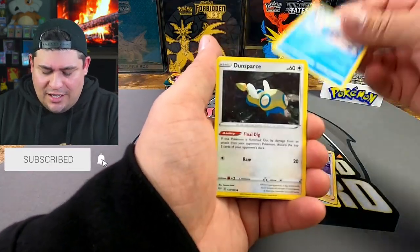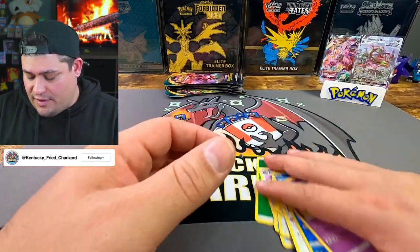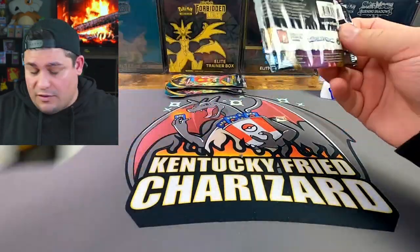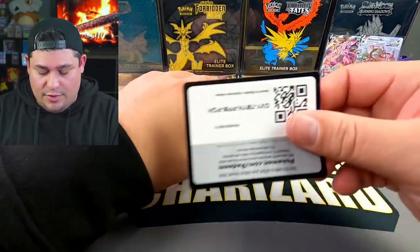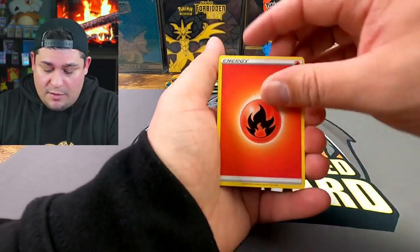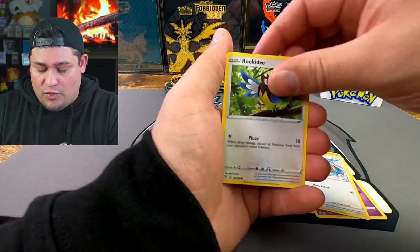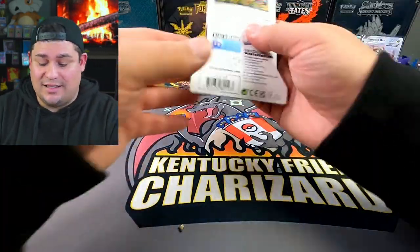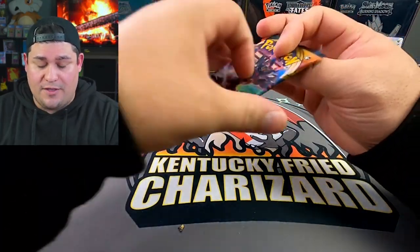Darkness Ablaze pack one: Pineco, Vanillish, Dunsparce, Clink, Mareanie, Torchic, Pamphlet, and Wigglytuff non-holo. My neighbor's dog is barking super loud — I apologize if you can hear that. Pack two: Pansear, Marill, Snubbull, Tauros, Rookidee, Dugtrio, and a Copperajah holo. Nothing crazy — three packs left and I appreciate you joining me on this video.